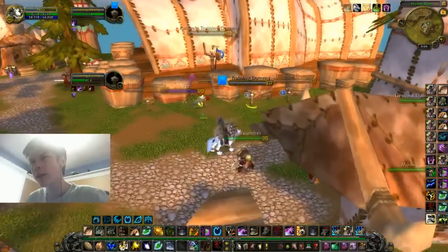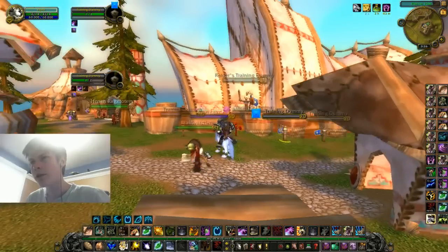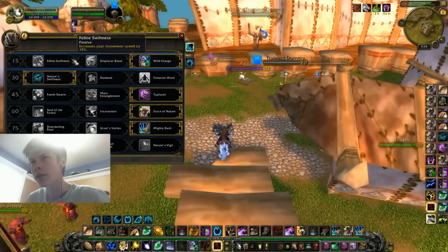That's how to do damage as a Feral Druid — those are all the different types: Consistent Pressure, Burst Pressure, and Openers. I'll talk about Talents next, starting with the first tier.